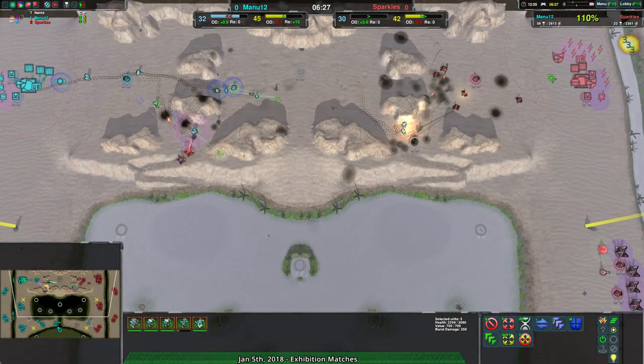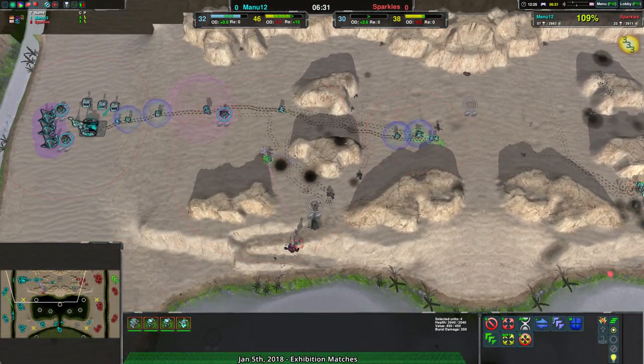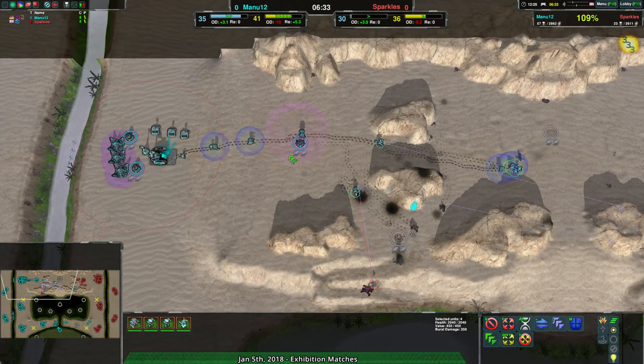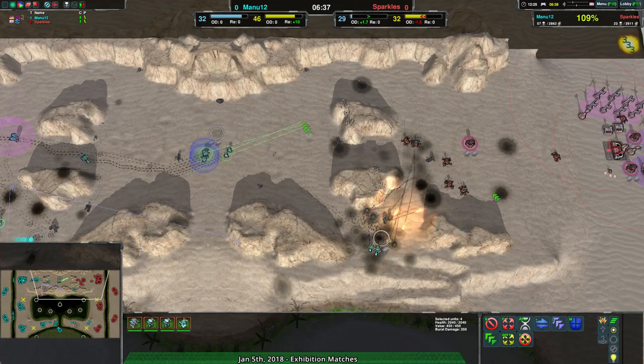If Manu12 goes on the water, that's best for them, at least considering the matchup. Still, Manu12 managed to overpower simply by numbers. Better economies tend to win.